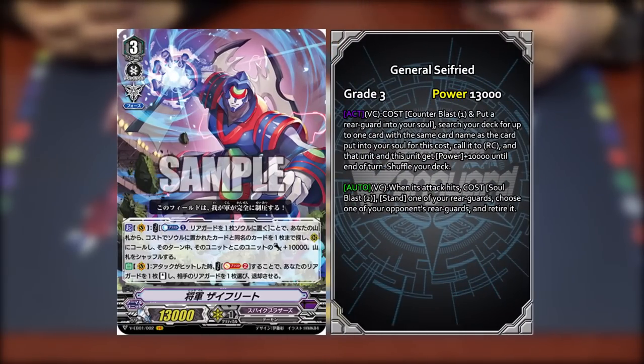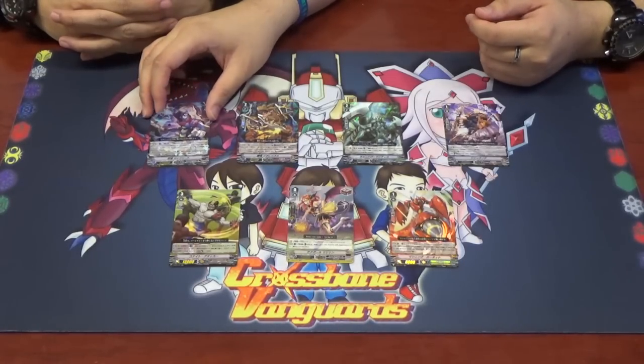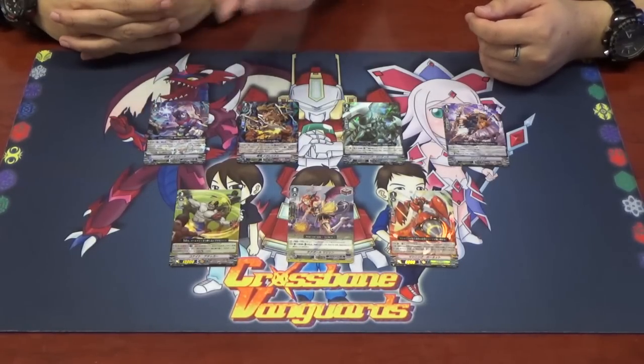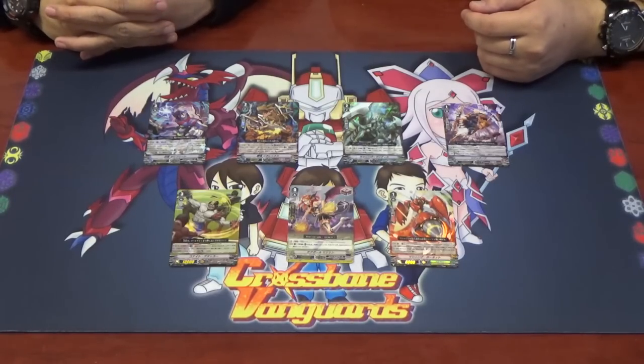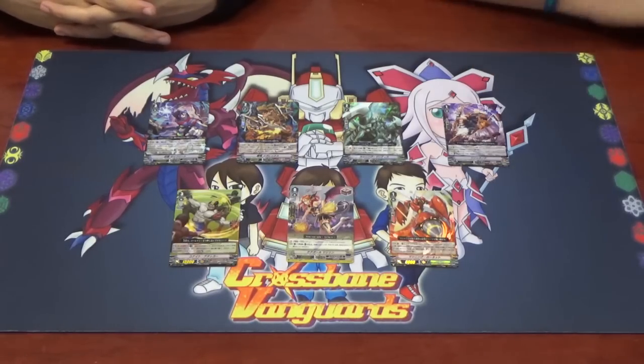Our main focus here is just to give you an idea of what to expect in this whole set. The first card we got is the Vanguard Rare for Spike Brothers, General Zyfried. The skill is an activate skill on the Vanguard Circle: counter blast 1 and move one rearguard to the soul, search your deck for up to one of the same card you sent to the soul, call it to a rearguard circle, and that unit and this unit get plus 10k. The second skill is an auto on the Vanguard Circle — when the attack hits, soul blast 2, stand one of your rearguards, and retire one opponent's rearguard. Spike Brothers are very known for shoving things into their soul, so this is a good way to use it.